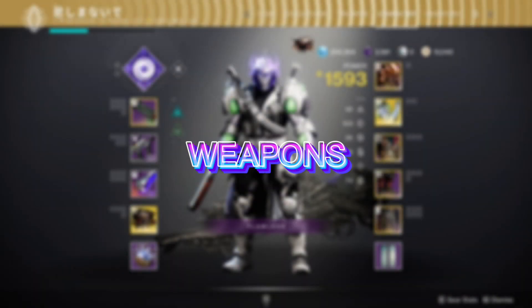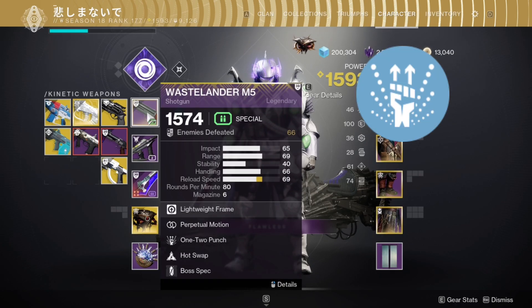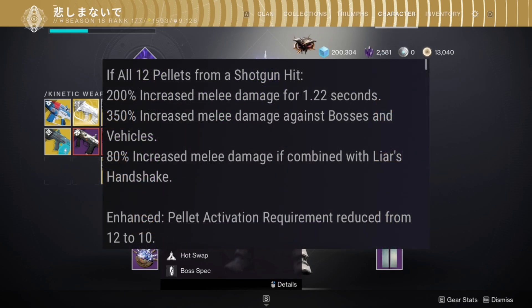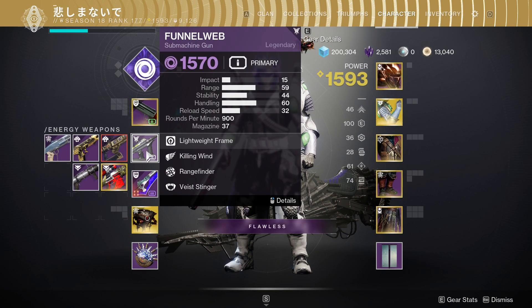Weapons first. The only thing you will need in this build is a 1-2 punch shotgun. If all 12 pellets from a shotgun hit, you get 200% increased melee damage for 1.22 seconds, and 350% increased melee damage against bosses and vehicles.